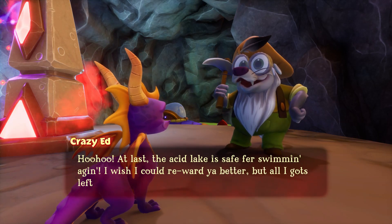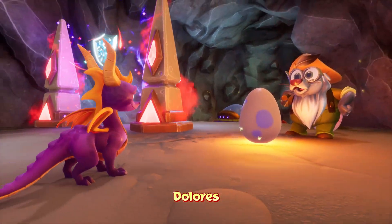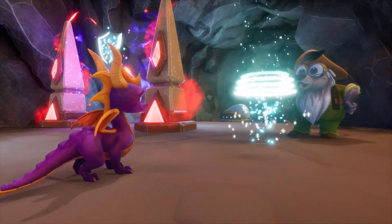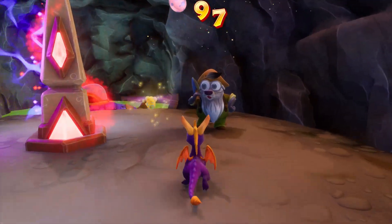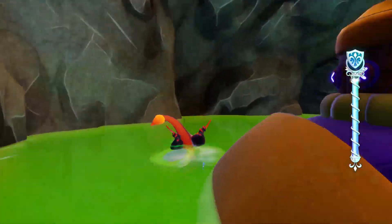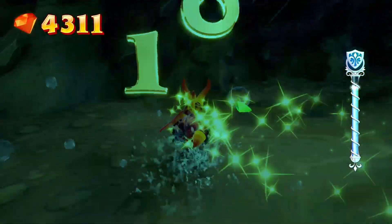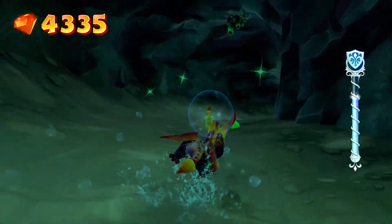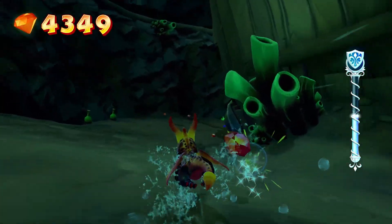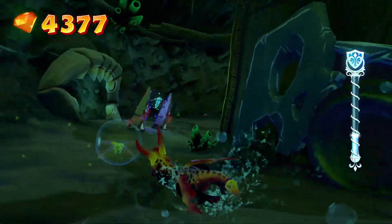At last the acid lake is safer for swimming. I wish I could reward you better but all I got left is this other egg. 'The wonderful life of a baby dragon isn't good enough?' How dare you - I'm here saving lives and you're over there swimming in acid. Then we go in here and get all the gems, flying through to refresh. Definitely keep an eye on that health bar on the right as we go in, because this is deadly acid.